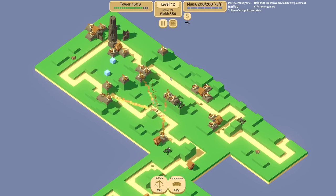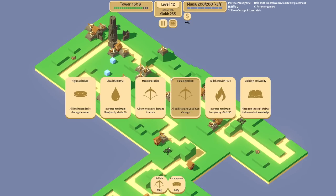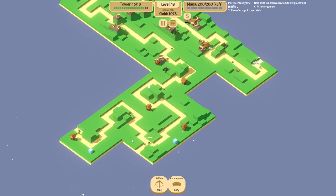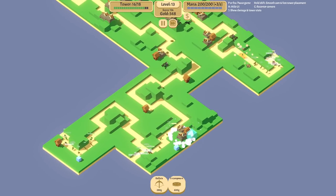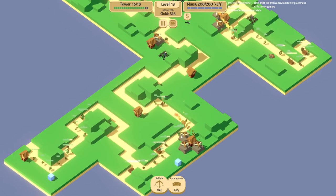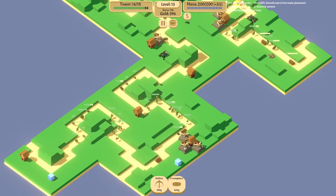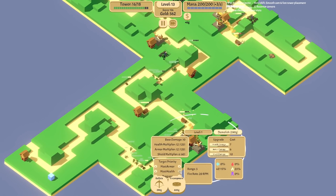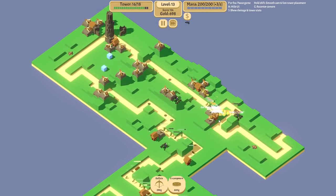I am somewhat of an expert in encampments by now — I did win one. So we'll basically focus on encampment buffs. If there's none, then we'll go for ballista buffs, I guess, since we don't need mana or anything. I'm placing these ballistas basically around the houses now to increase our income.